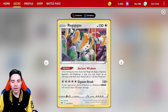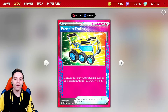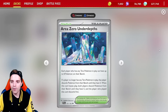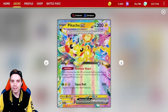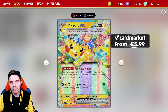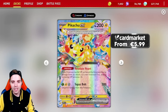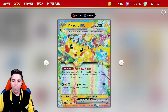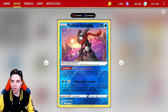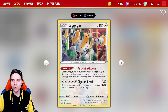Regigigas is back because of the carriers we're getting with Surging Sparks. The precious Strolley searches the deck for any number of basic Pokemon and lets us put them on the bench. We also have Area Zero Under Depth, and Pikachu EX cannot get one-shotted. Pikachu EX will be one of our main attackers, able to one-shot a lot of Pokemon. In combination with Kirin, you can even reach 330 damage output. Resolute Heart ensures your remaining HP becomes 10 instead of zero.